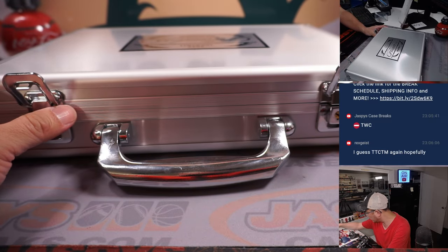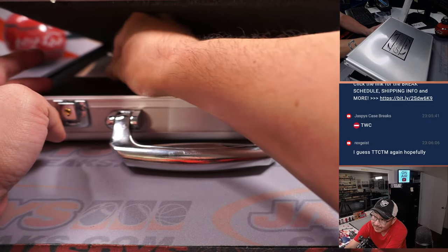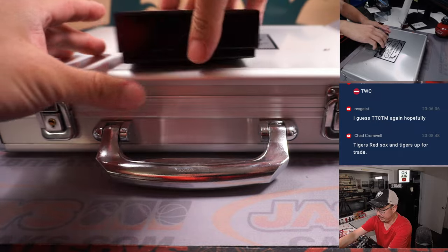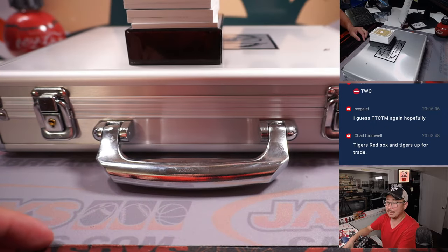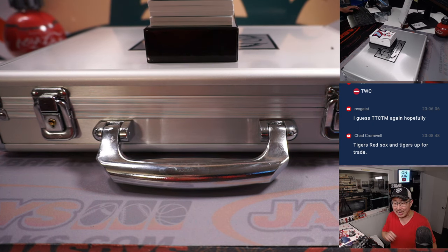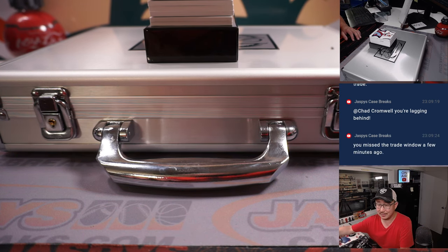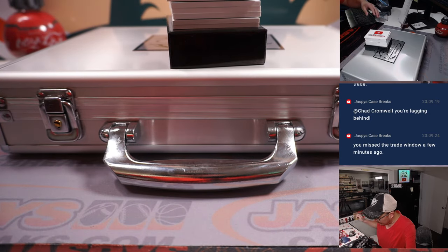We're going to do the slider box cards first, then hide the encased cards. Looks like that's the auto on the left side, the gem on the right side, and the slider box in the middle. Chad tried to trade the Tigers for Red Sox but is lagging behind — always make sure you're not a laggard. Always remember to make sure you're watching live. This is a perfect example of what happens: if you're not watching live, you're going to totally miss trade windows.